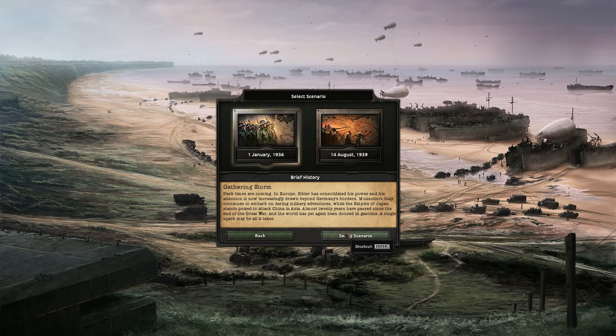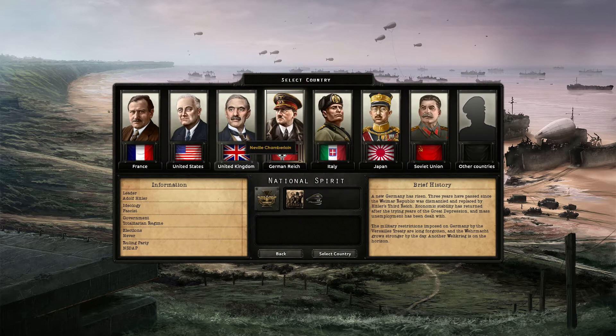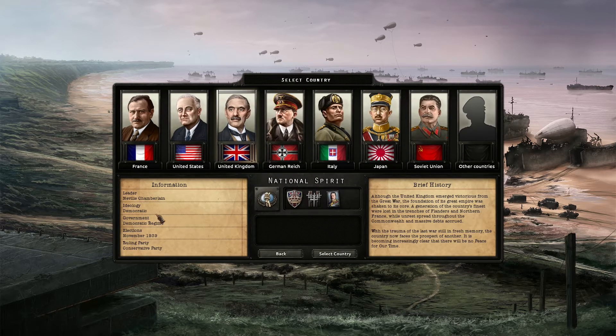I don't really know too much about this game. I normally just play as Germany, just because with Germany you can do whatever the hell you want and pick a war on anyone you want. I went ahead and done that, but we're going to be starting with the UK today, because it seems quite fitting me being English and all. So we're going to select this scenario - I'm going to click the UK. We're democratic, the election's in November 1939.